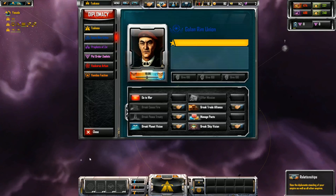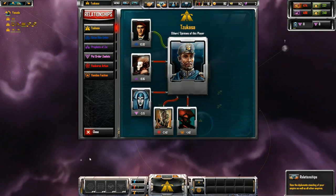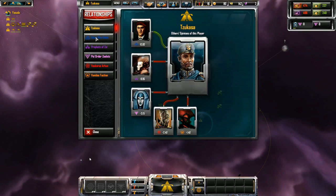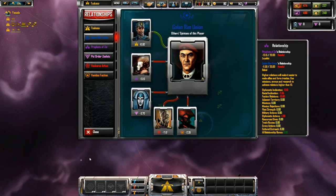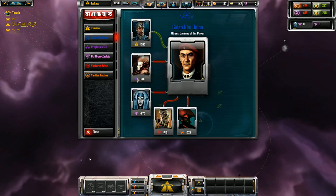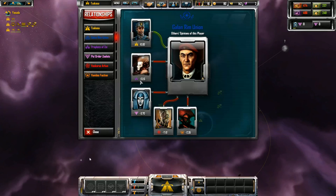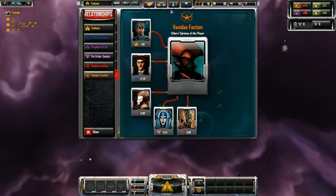This next button gives you a condensed overview of what other players think of you. It's mostly used to see what other players think of someone else — for example, I can click my ally and see that the purple player has negative 13 standing toward him. So purple guy really hates both of us.